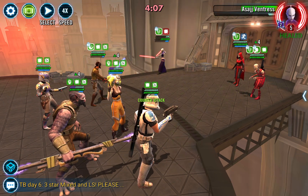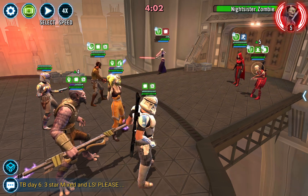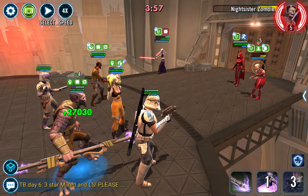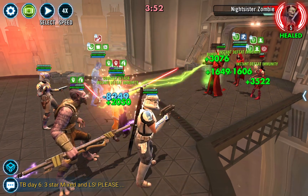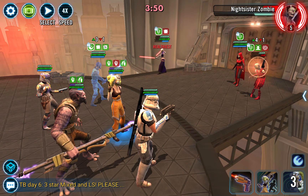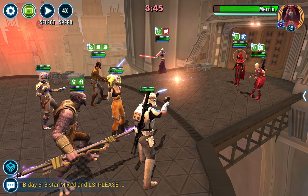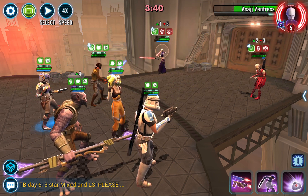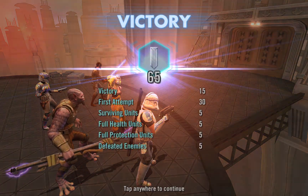Merrin doesn't matter at all — I've ignored her, she keeps doing her nonsense, it just doesn't even matter. The good news is this is basically an auto. You can't lose health and you can't really lose protection either. So by just completing this battle, you just win. I don't know how else to put it — you just smash. This knocked out the secret recipe 65 versus Nightsisters.